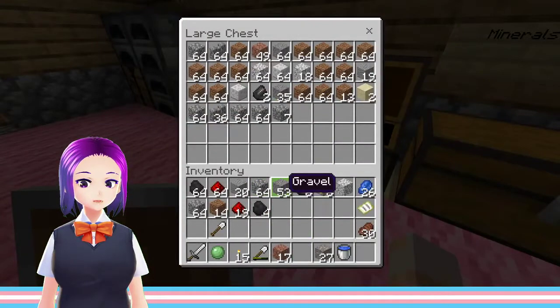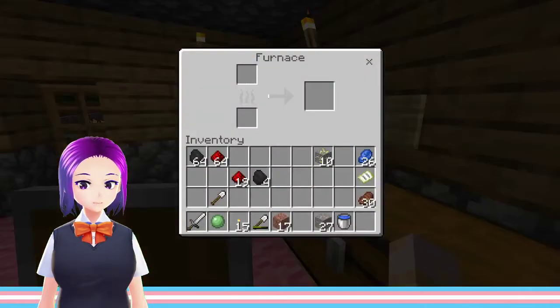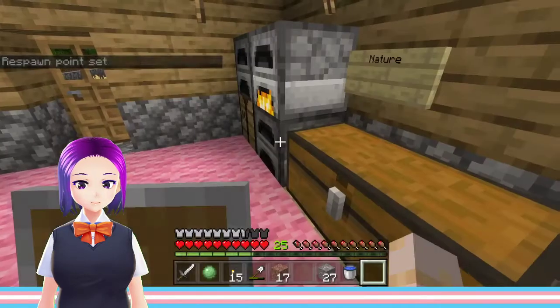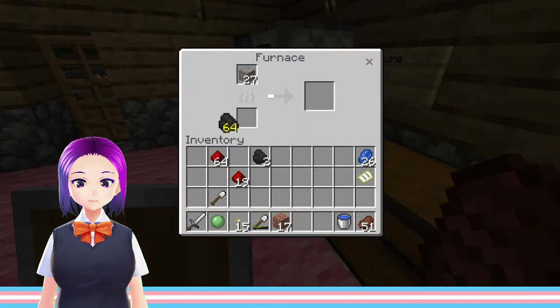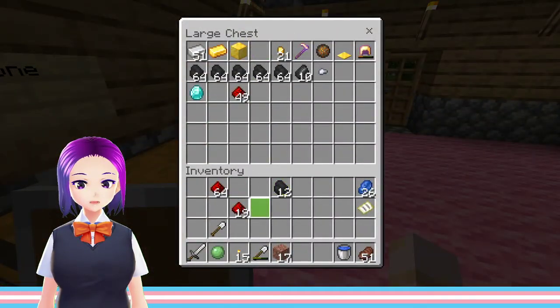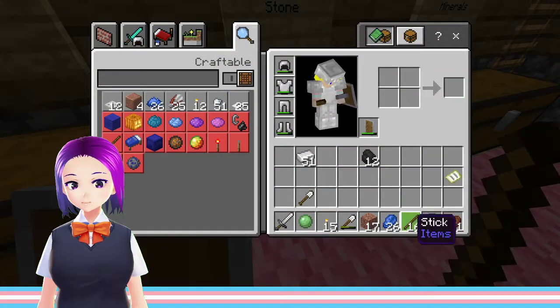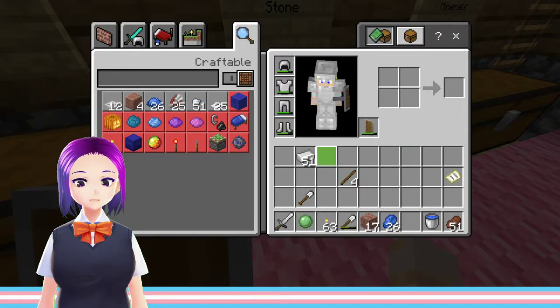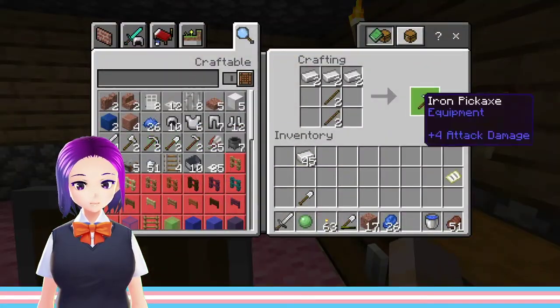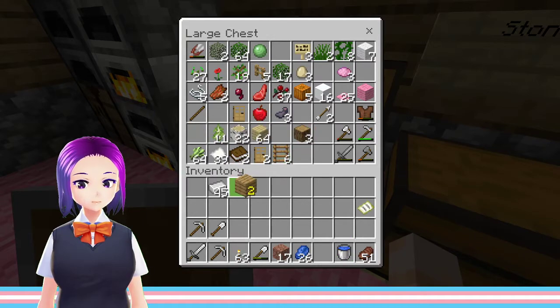Let's drop some stone in here. That should be enough coal for that — oh, I actually need more coal in general. I'm going to bring this iron and make a whole bunch of sticks. That wasn't as many sticks as I would have hoped, but okay — two pickaxes should be enough. Now, let's be real, we're going to need more.